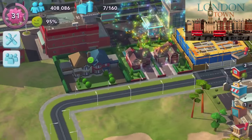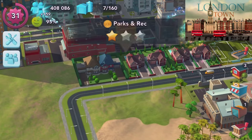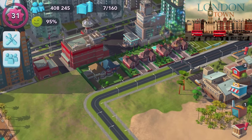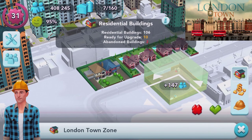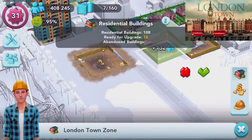Here are some very nice looking residential homes. There are a couple of different styles available — we can have these nice suburban houses all the way up to pretty high density apartments. What we're going to keep doing is build up more of these London zone homes, and I'm hoping we'll be able to fulfill all these people's needs pretty quickly.